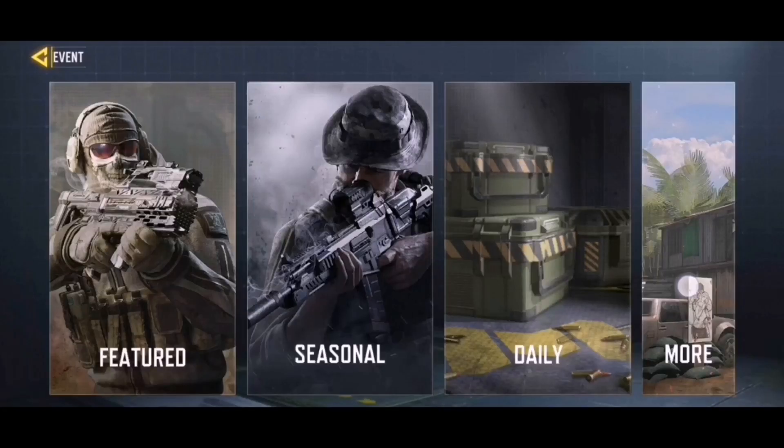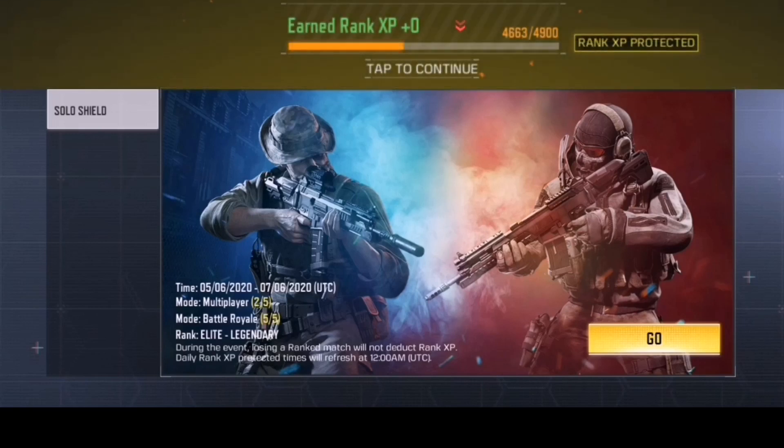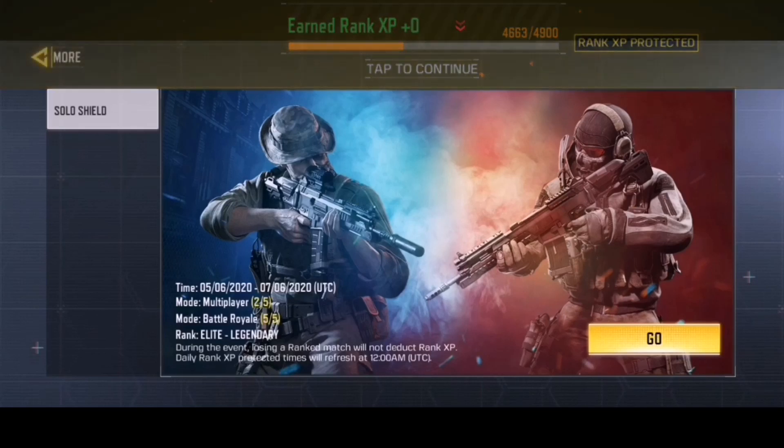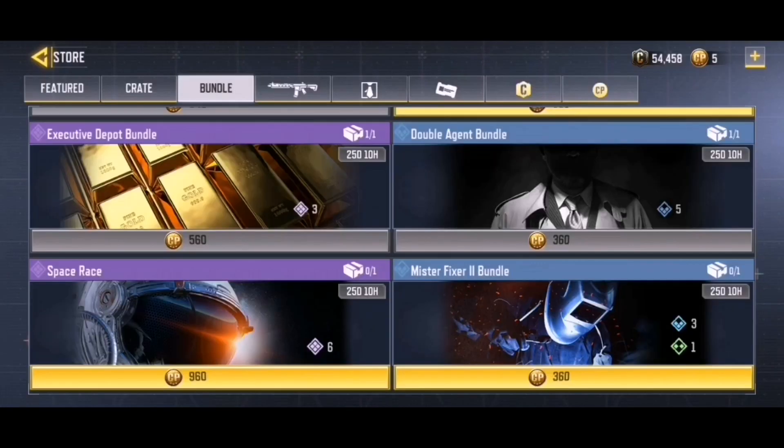Before we check out the new bundles, if you go to 'More' there's a new feature called Solo Shield. Basically, you are protected from losing rank points in both multiplayer and battle royale when you lose a match. You have 5 chances for both modes every single day, and once they're used up it goes back to losing points normally. I tested it — I lost a match in multiplayer and didn't lose any rank points. I still had 2 more chances for today in multiplayer and 5 in battle royale, and it resets every day. Super cool and extremely helpful.